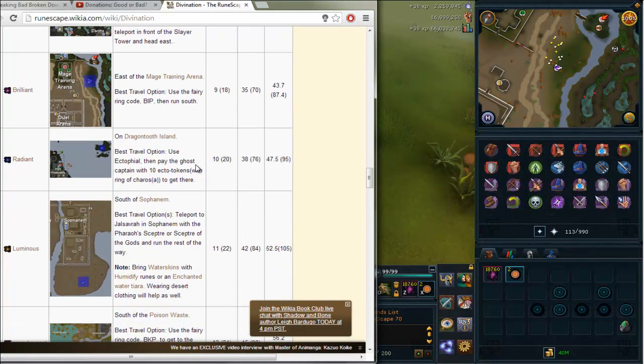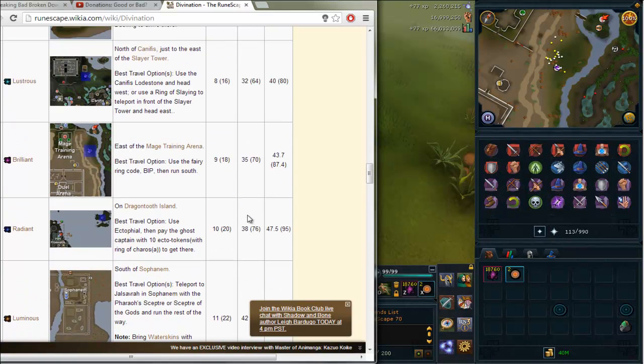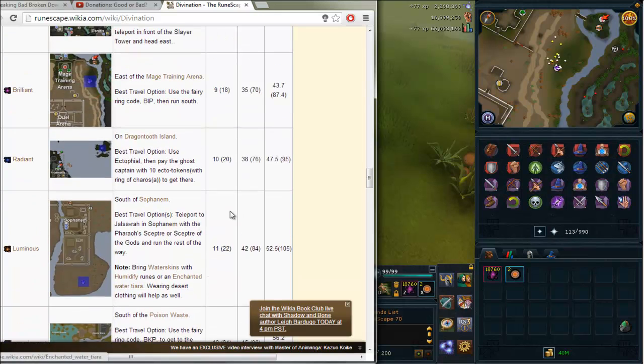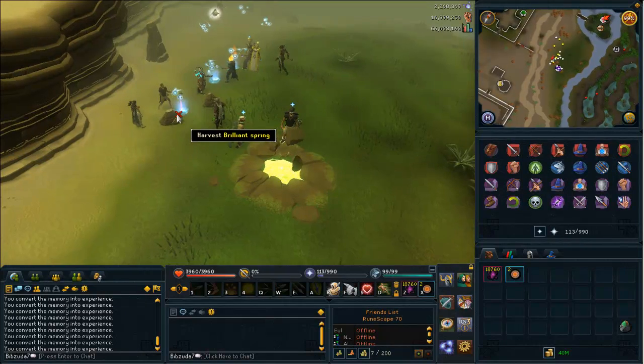Once you get up into these higher levels the experience rates don't jump very much. From lustrous to brilliant it's three, then three again, three again — one is actually four, but then three again. It's probably going to be a long grind to get up to 99.